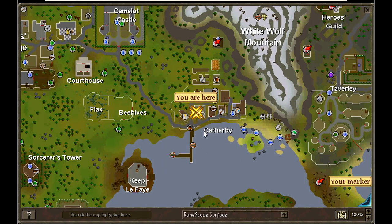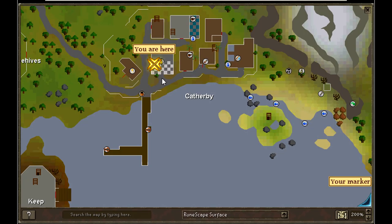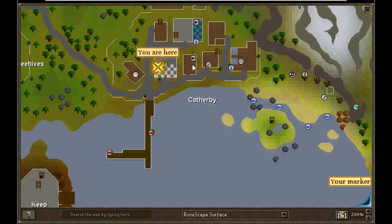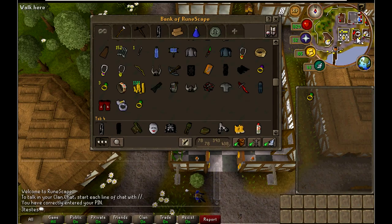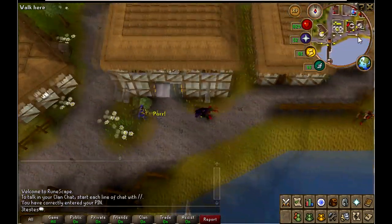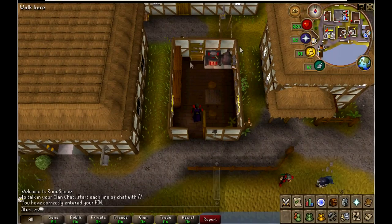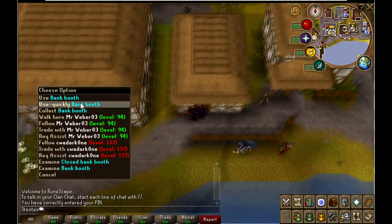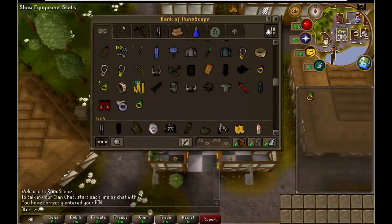The second spot I'm going to be showing you guys is right here in Catherby. What you want to do is start at the bank right here, run east on this road into the cooking range. So you're going to want to start here at the bank, get out your fish, run over to the cooking range, cook your fish, run back, and then just do it over again.